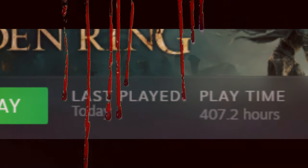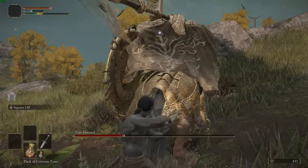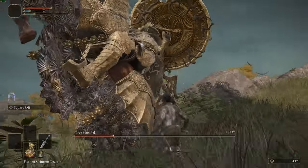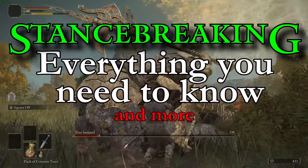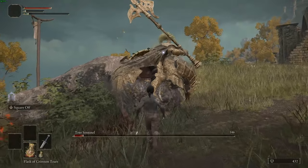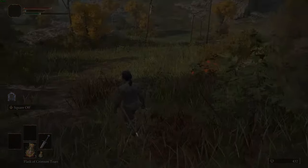I've been playing Elden Ring for just about 400 hours at this point and I've never fully understood the staggering system. The stance breaks always seemed random or at least not consistent enough to be reliable, but after some testing with Cheat Engine I did actually find out that it is fully reliable, and in this video I intend to explain the very details of poise breaking.